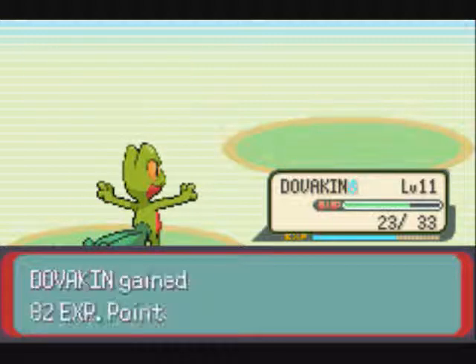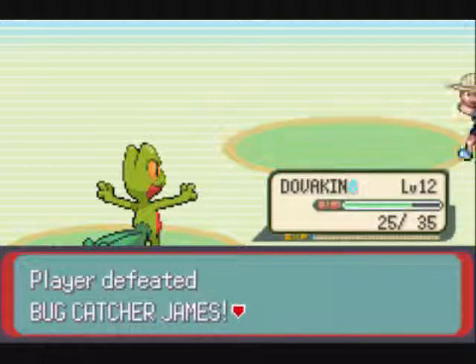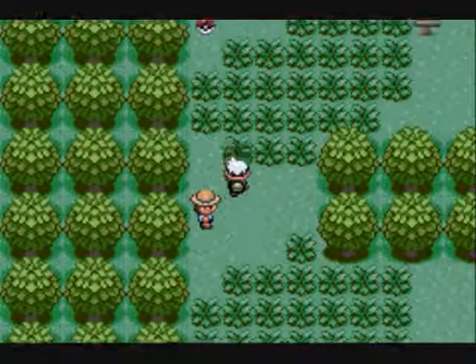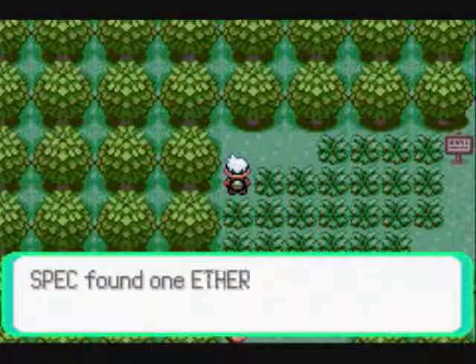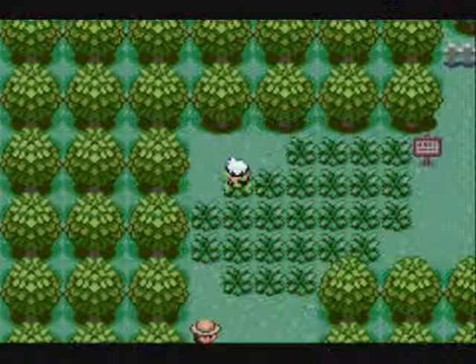Let's use Quick Attack — there goes the other Nincada. See, I did accomplish something, now I feel special. And Dovahkiin grows to level 12. And let's check my Facebook because I'm very bored. This is how bored I am.